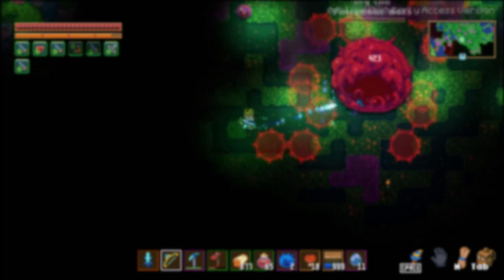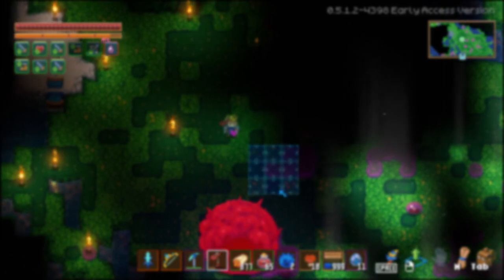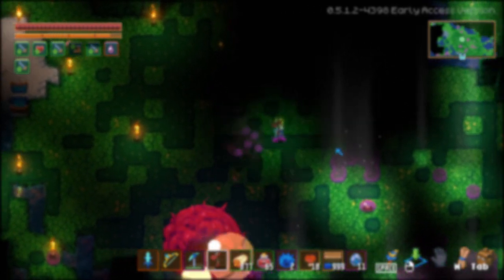The broken handle can also be found in chests in the Clay Caves, Forgotten Ruins, and Azios' Wilderness, including their respective locked chests, but I've only seen it in Scarlet Chests personally.